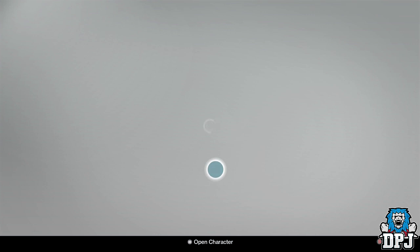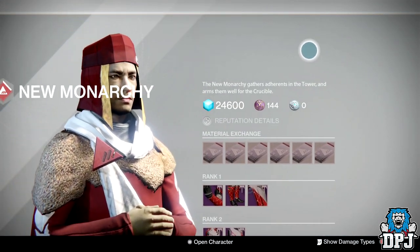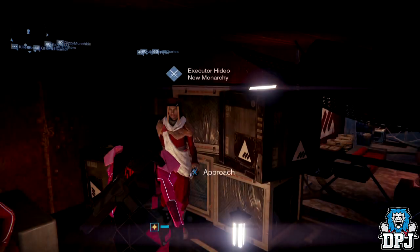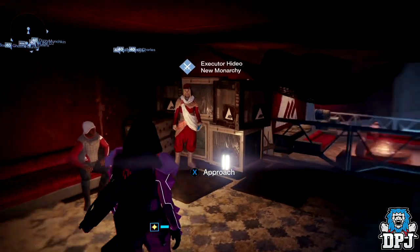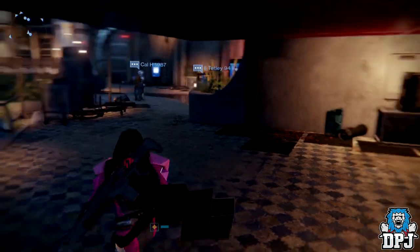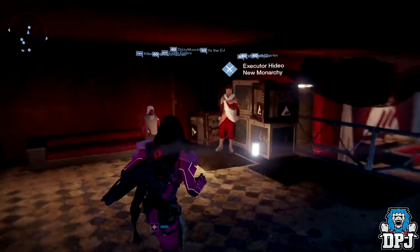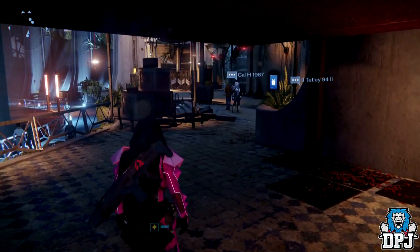It's a shame — there's just nothing to spend your marks on this week. But you may have seen something that takes your fancy and you may buy it. There are quite a few pieces of Tier 12 compatible armour, ghost shells, and class items, so you may find something you need. But for me, there's just nothing here.